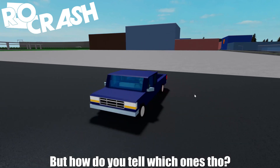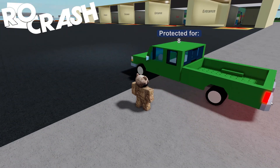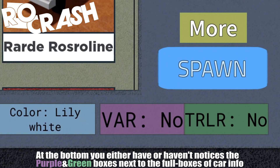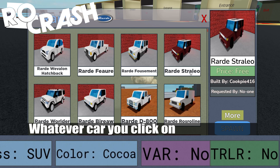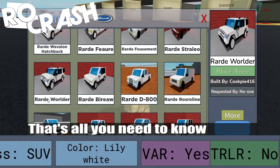But how do you tell which ones have variants? Click on any car section. At the bottom, you either have or haven't noticed the purple and green boxes next to the four boxes of car info. Whatever car you click on, it tells you if it does, or no if it doesn't. That's all you need to know.